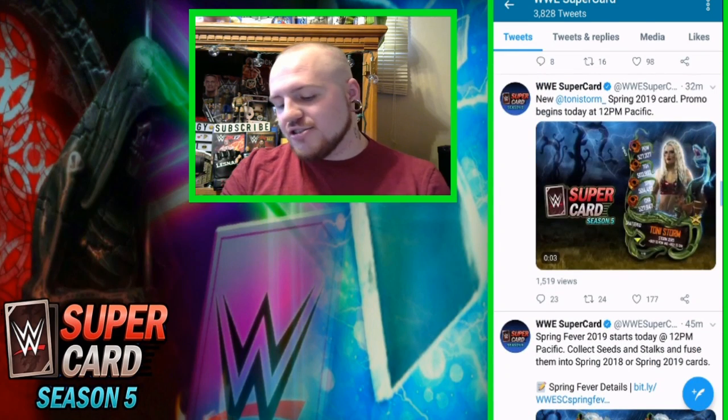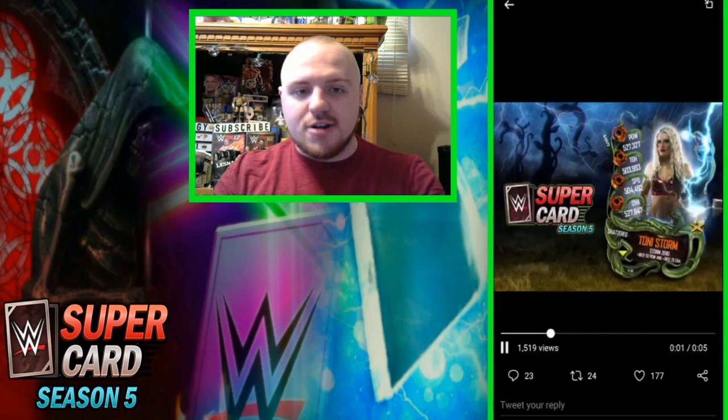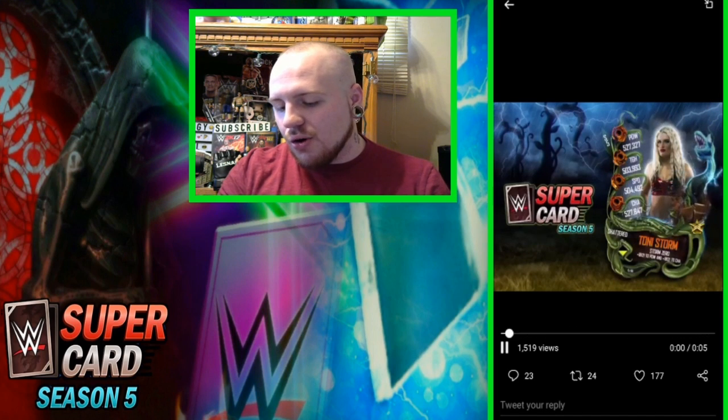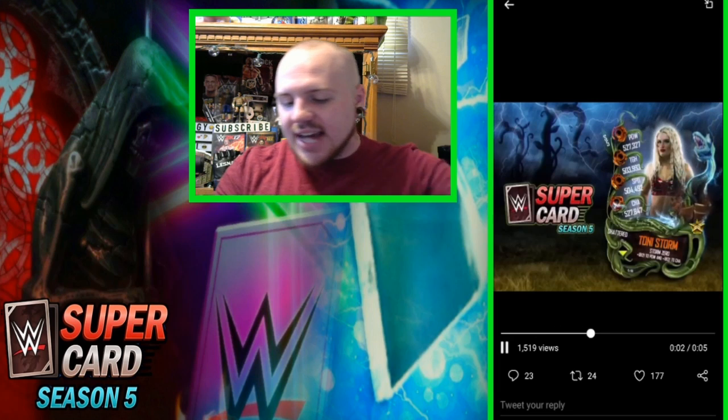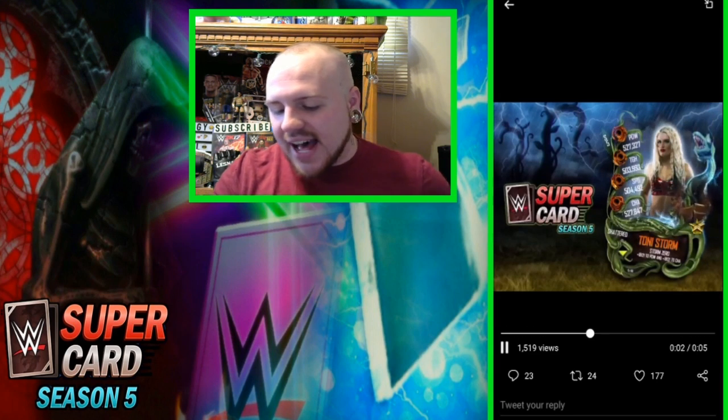Let's take a look at some of the other cards they showed off. We got this very cool Shattered Toni Storm. I actually like how they show the pro animation here — this is the pro animation for the Shattered card. You got some rain dropping and lightning going through the card. Very sick detail work there.